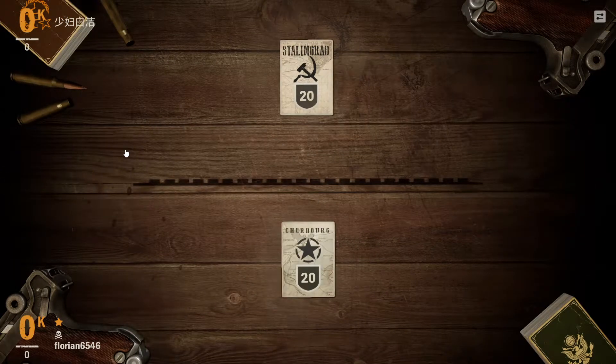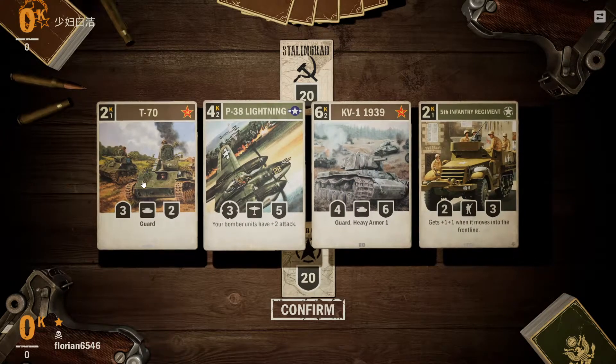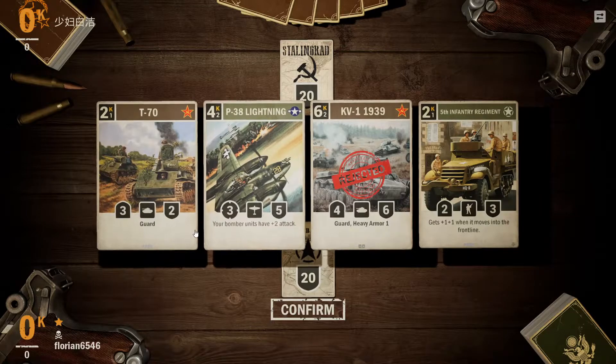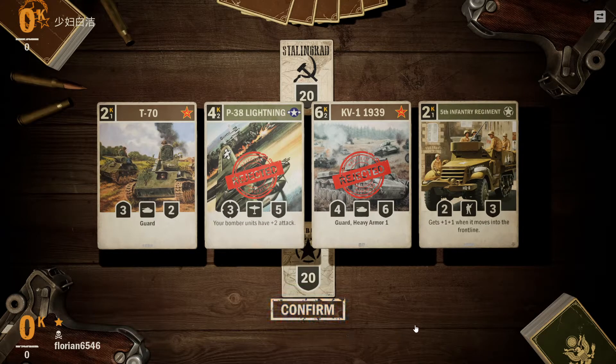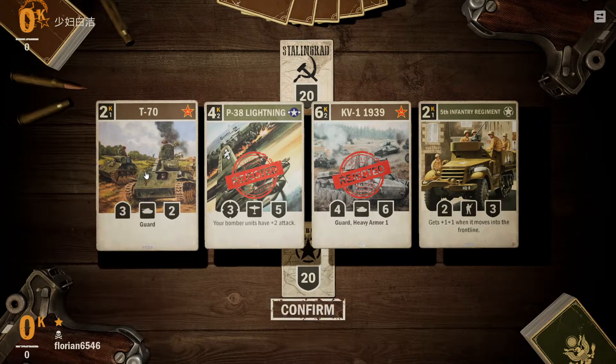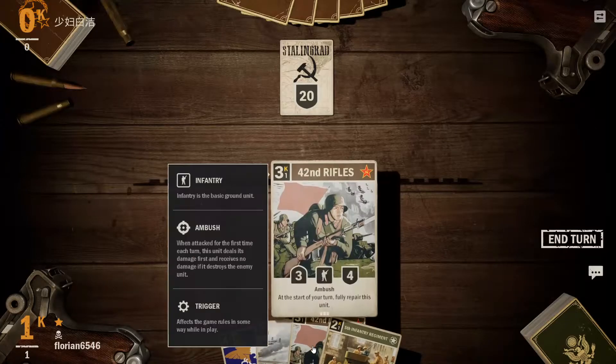All right, fresh game. Another Soviet deck — we go first this time. I'll keep the KV-1, get rid of the P-38 Lightning. I think we'll keep the T-70 and the 5th Infantry. Do we even need the T-70? We'll see what else we can get.